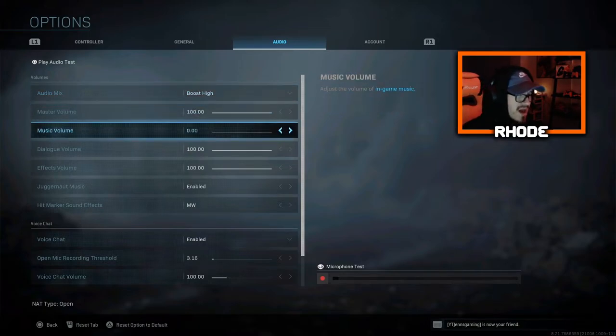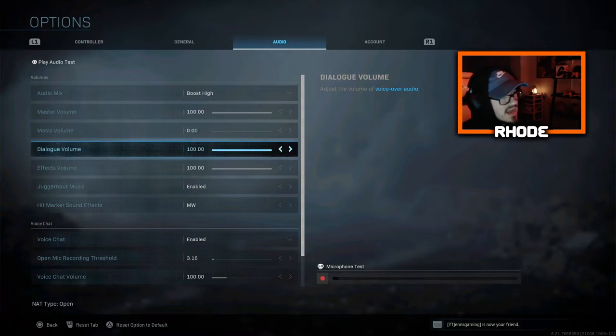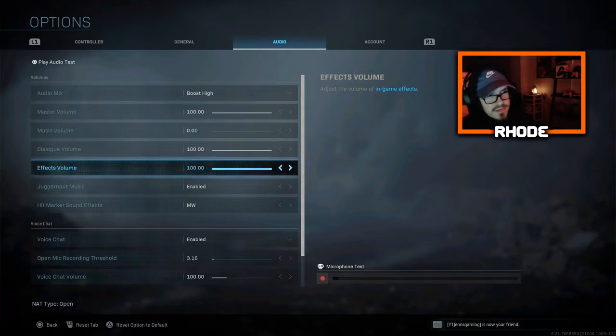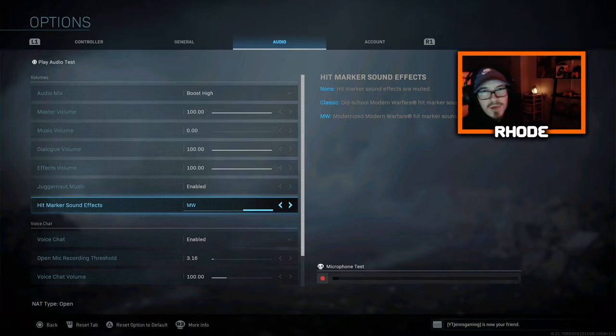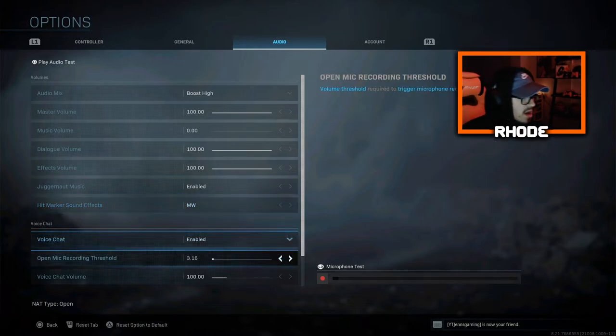For audio: I have Boost High, master volume 100, music volume 0 — I don't want extra music on top of an already loud game. Dialogue volume 100, effects volume 100 — you obviously want to hear footsteps. For hit marker sounds, I run Modern Warfare. I don't recommend setting it to None, but doing so could actually improve your accuracy since you'd have to rely purely on your aim rather than sound feedback.